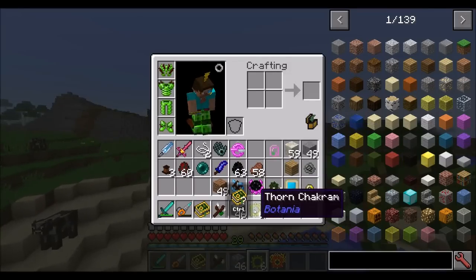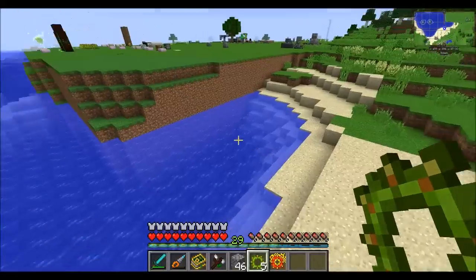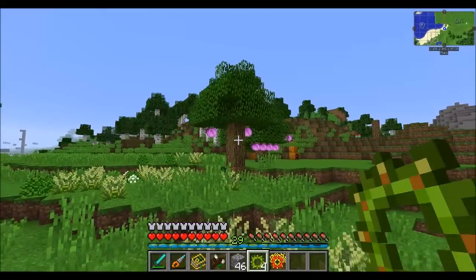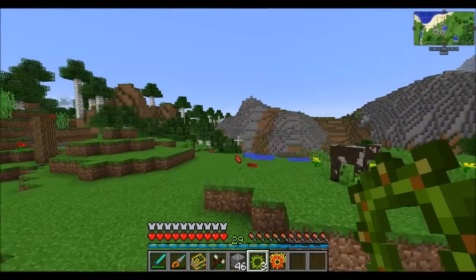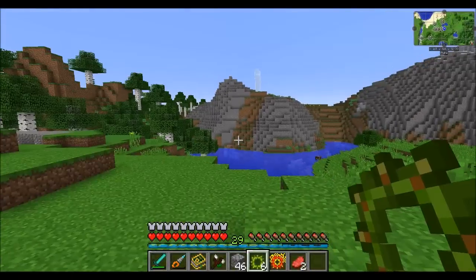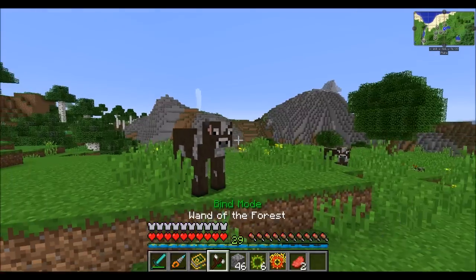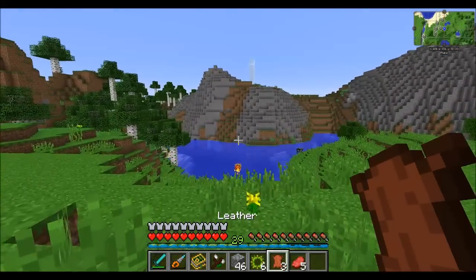Thorn chakrams are a nice ranged offensive weapon. When you throw them they bounce off walls, fly all over the place, and then zip right back to you. You can kill cows or pretty much any monster with them — they stack up to six and sometimes they'll apply a poison effect. In tandem with this is an upgraded version that sets mobs on fire: the flare chakram.